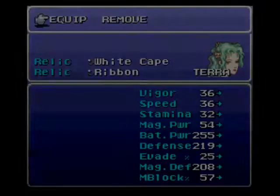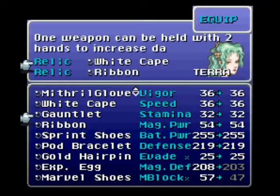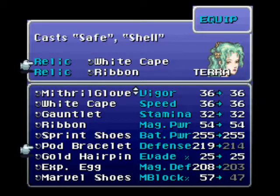Let's check out some of the relics we got last time. We got the Gauntlet — it's not as abusive as it is in Final Fantasy V, though it is still pretty good; I may bet it at the Coliseum. We also got the Pod Bracelet, which casts Safe and Shell, but we're going to be betting that for a better item.